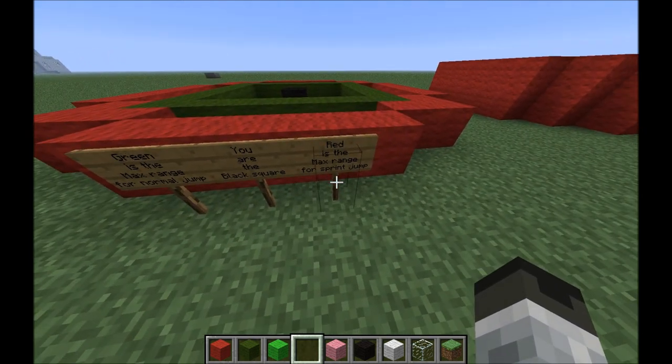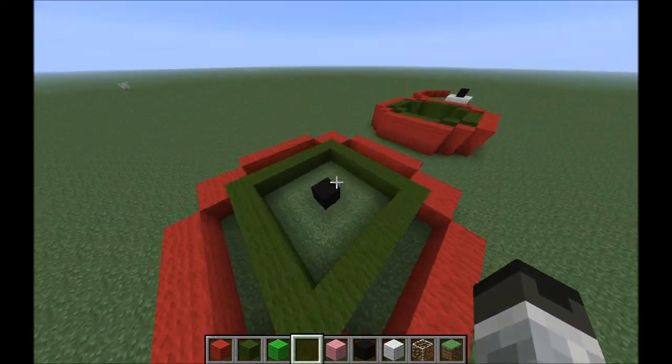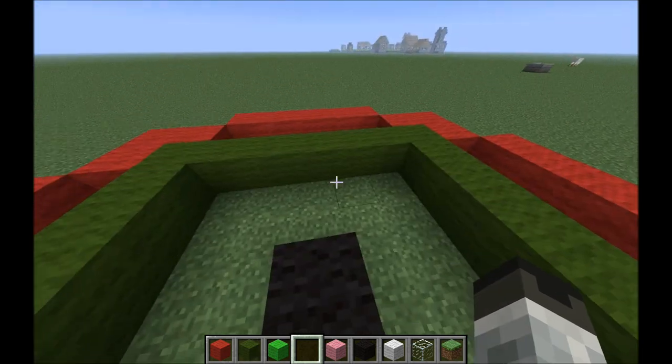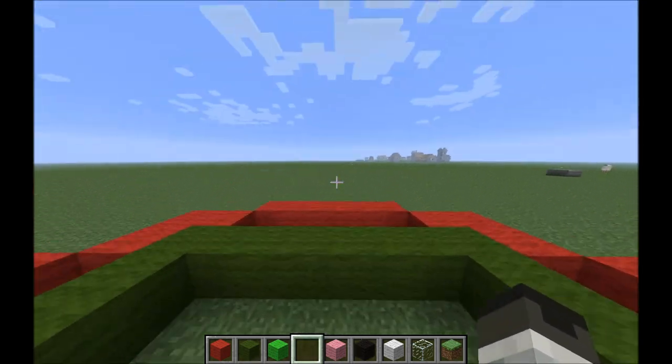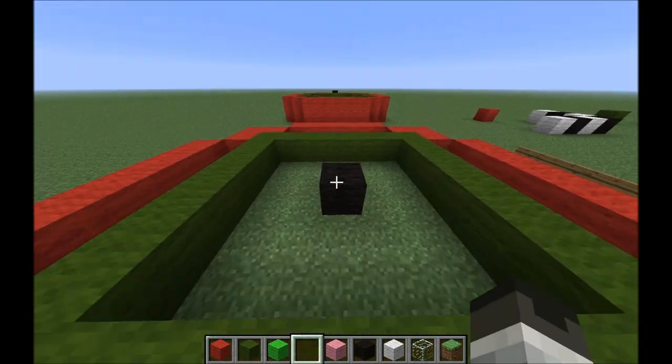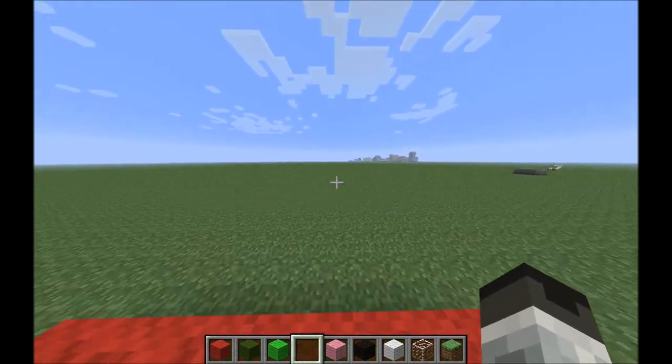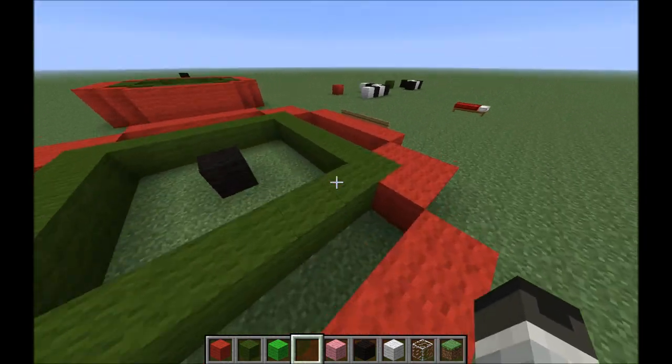Red is the max range for sprint jumps. These are the distances you can jump from normal jumps like that, and the red is for sprint jumps like that. First try, first win.